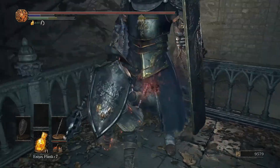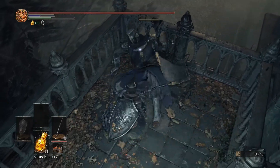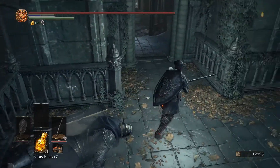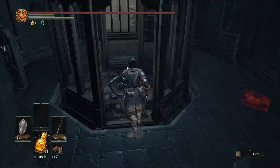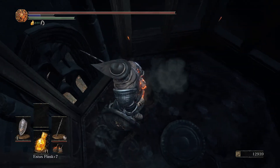If you have anything with a Guard Break weapon art, you're going to be good to go against these guys. They're super easy because all they do is hang out behind their Tower Shield and swing great maces. But they hit pretty hard, so you still got to give them their space sometimes.